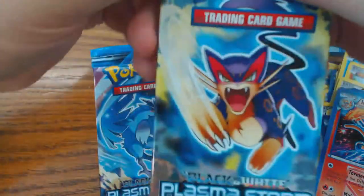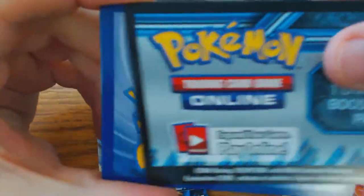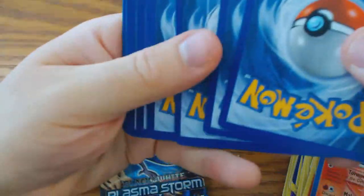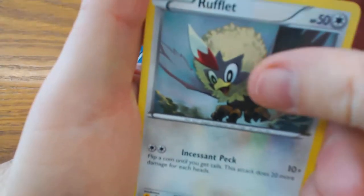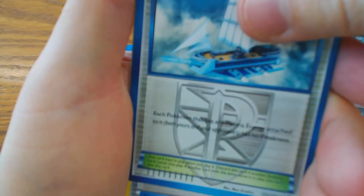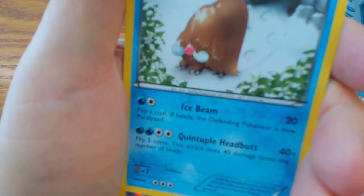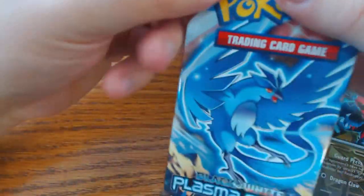Let's move on to our fourth pack. We start off with Hattrap, Trubbish, Rufflet, Colby, Zubat, Plasma Frigate, Devolite, Piloswine, Elygia, and Dragonite.